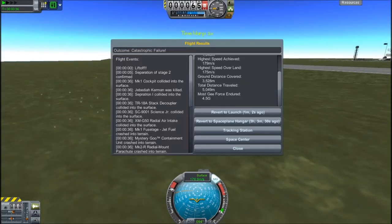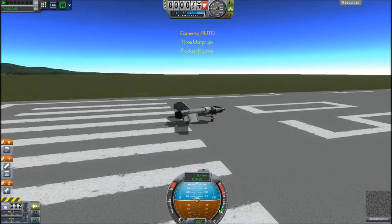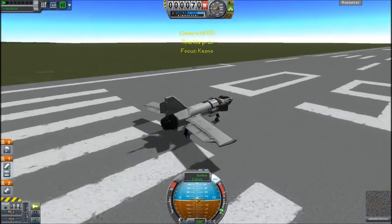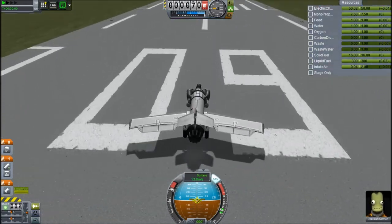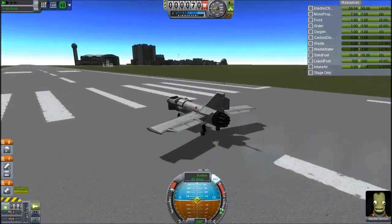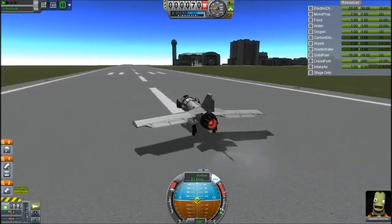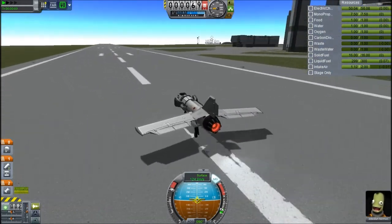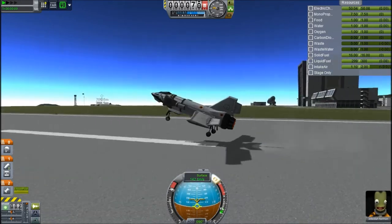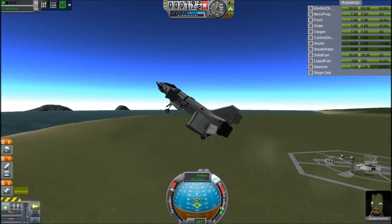That went well. Let's try that again. At some point I should do a video about the ships I use in Operation Blackhawk - I bet someone will be interested in that. They're not copied off anyone. Some of them are inspired, like the carrier idea obviously. Some of the fighters maybe. The missiles - it's hard to make missiles that aren't basically just rockets, because that's kind of what the game supplies you.